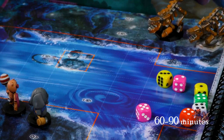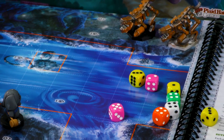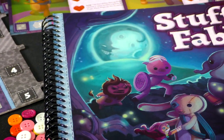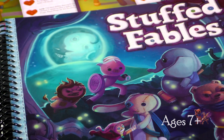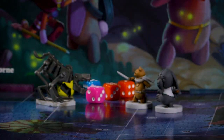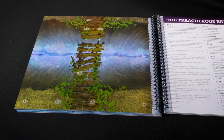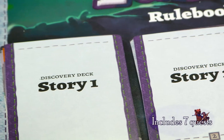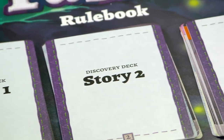Stuffed Fables will challenge you and your teammates to work together and fall in love with your characters. The adventure book leads you through each step, and therefore it's very accessible to any game player. This game includes high-quality illustrations and figurines that create a world you won't want to leave. This game comes with several quests so that you can play Stuffed Fables again and again.